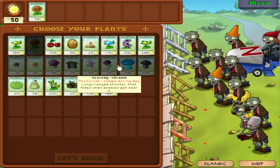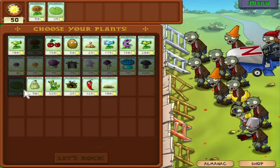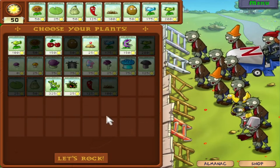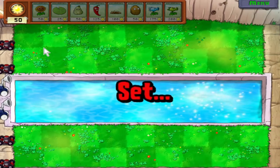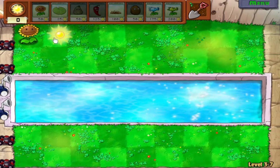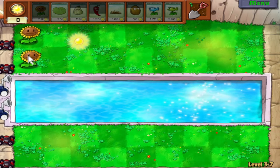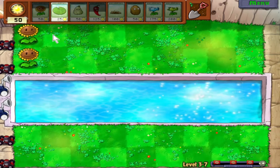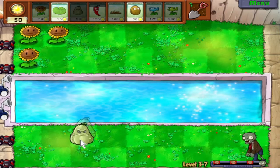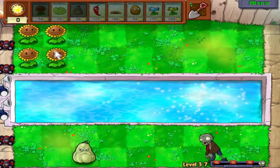I wish you could see how many huge waves there are before you pick plants. This is the second level of the Zomboni section — I think it'll be three huge waves. So we definitely want Lilypad, Squash, Jalapeno, Spikeweed, Walnut, Snow Pea, and Repeater. There are some achievements in this game I want to get — like beating a pool level without using any aquatic plants like Lilypads or Tangle Kelp. I think I'll save that for later, because we'll get more plants that can potentially make it easier.